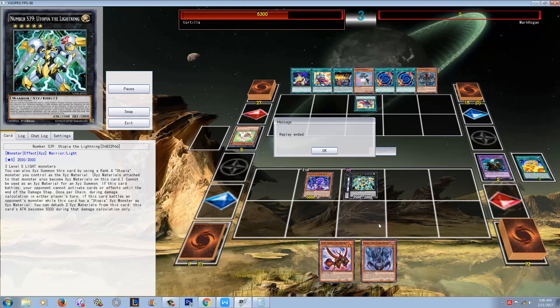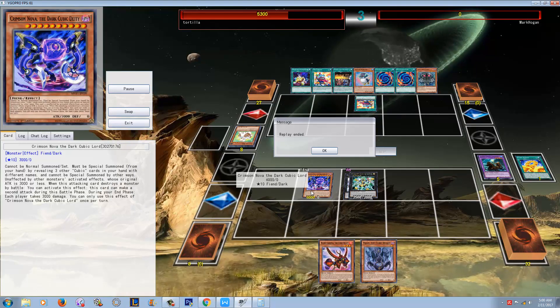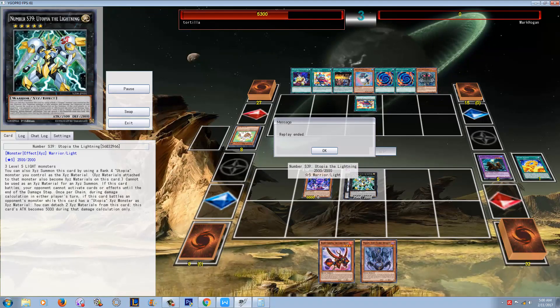Anyways, this was just a really cool replay. It just shows you that one turn is kind of all you need for Cubics to explode. It made me think about Dimensional Barrier — this card should maybe just be a staple in Cubics because it just kind of buys you a free turn. Don't get me wrong, he did have to pretty much top-deck the perfect card, but as long as he had Crimson Nova and Aura, he was going to OTK him. That was pretty much a win — he didn't even need Utopia the Lightning. Those two cards were enough to get the job done.